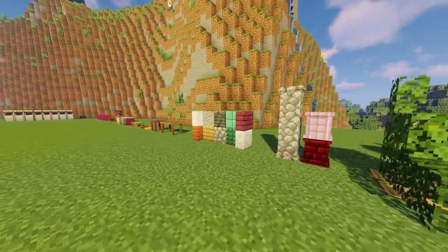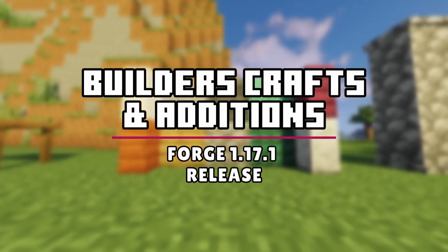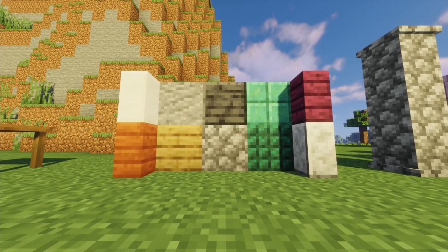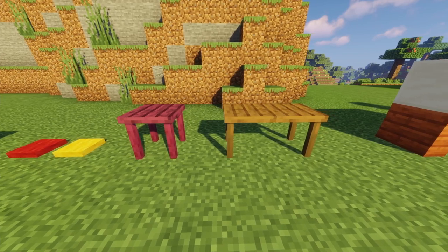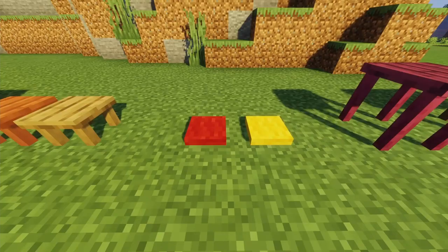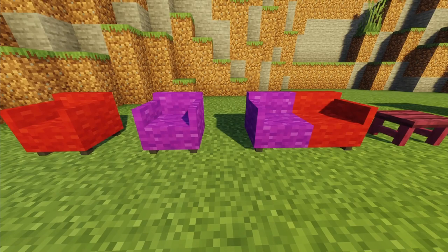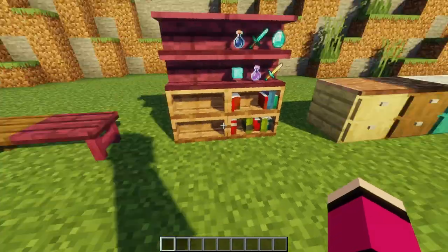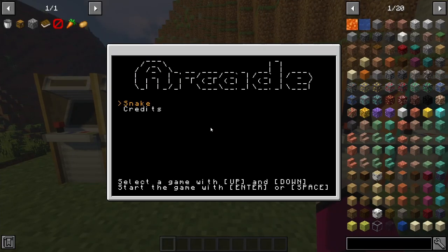Currently the best building and decoration mod for Forge is the Builders Crafts and Additions mod. The mod adds a variety of new blocks, panels, pillars, hedges, and support brackets. It also adds a variety of furniture including tables, pillows, stools, counters, shelves, benches, and sofas. Most of the furniture is interactable, and there are also arcade machines you can play on.